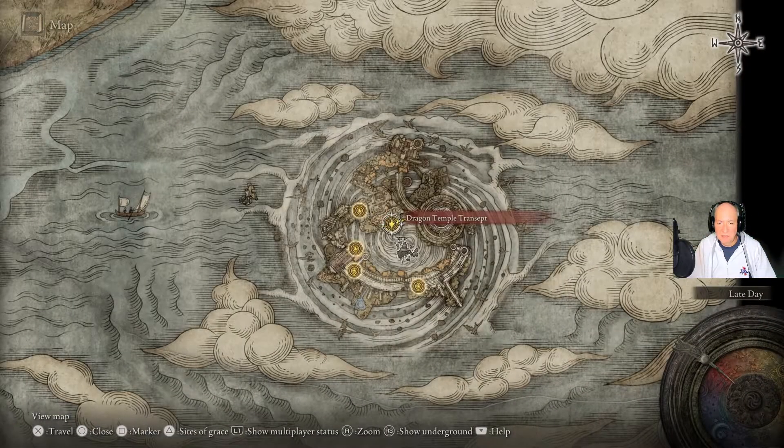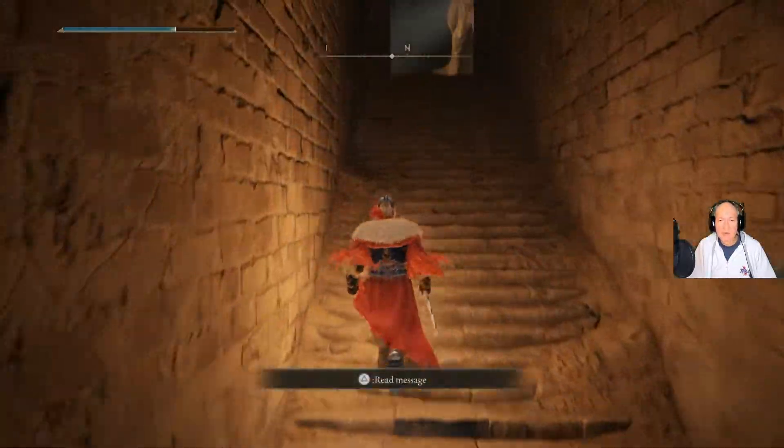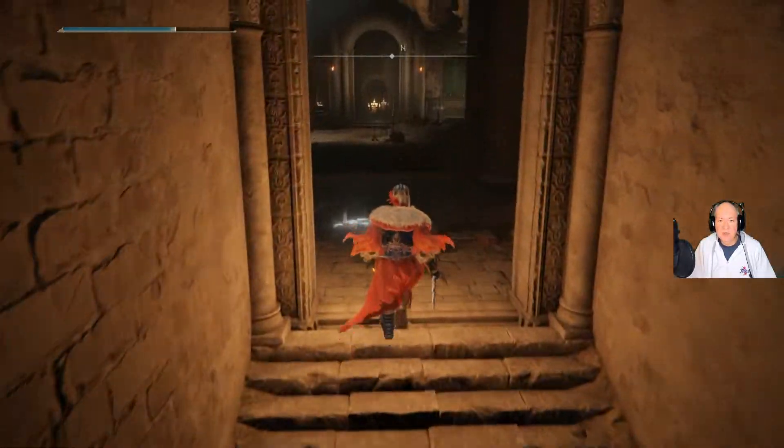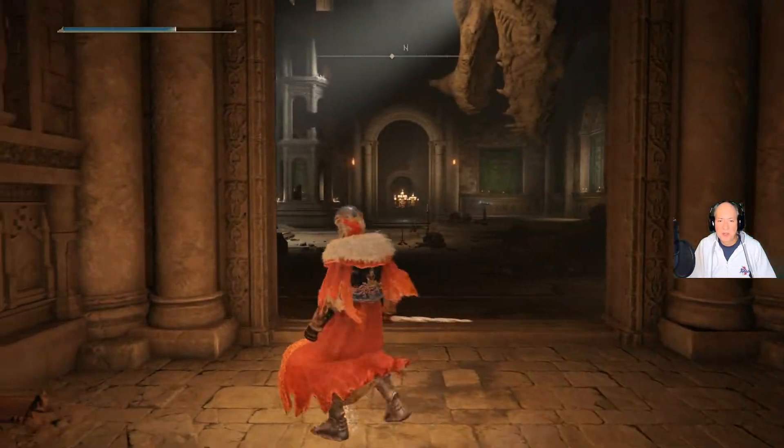Now, the Site of Grace is right here. This is the Dragon Temple Transept. From this Site of Grace, all you need to do is just run in here — and here is the boss room.